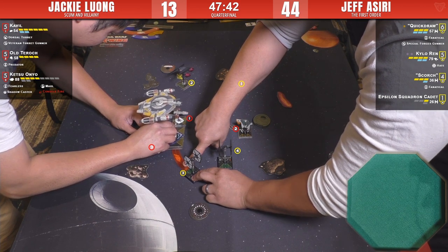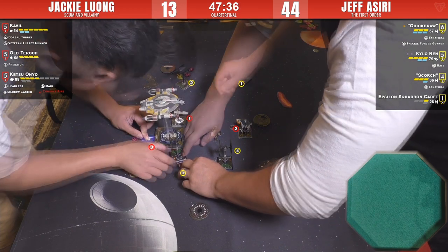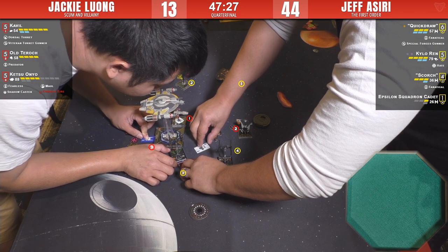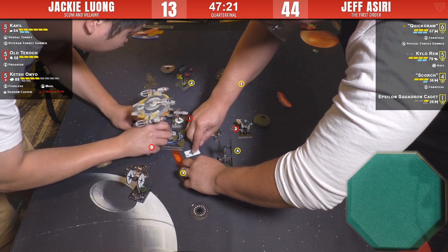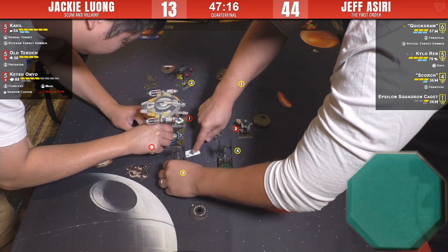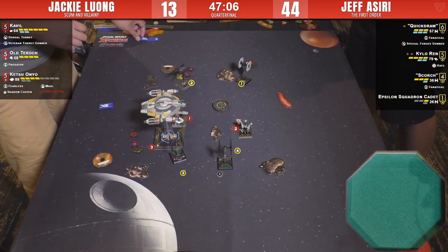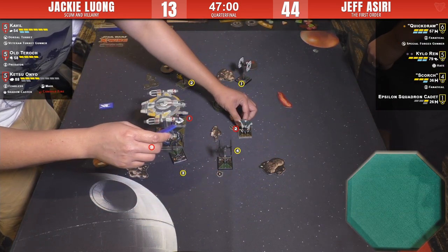Scorch is just ramming himself right in there — 'I'm not going anywhere.' Ketsu either wants to K-turn or do a turn and get guns on target. They're doing the surgery — maneuver autopsy happening. Look at that little one-template with the PTL thing on it — that was a free handout given to folks today, just to plump up the prize pool. Everybody got one — very handy, very useful.